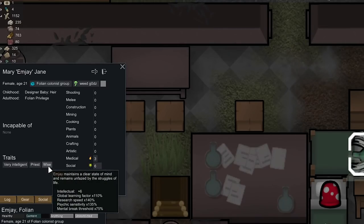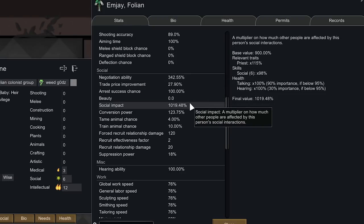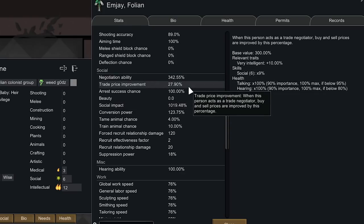Wise gives MJ bonuses to intellectual and increases research speed and lowers mental break. Again, these plants are over-tuned — this third type gets 300% base negotiation ability, 900% base social impact, and 300% base trade price improvement. Though you don't want trade price improvement too high: once you hit about 40%, you start getting worse prices for selling stuff, though you can buy stuff cheaper — it's kind of a double-edged sword.